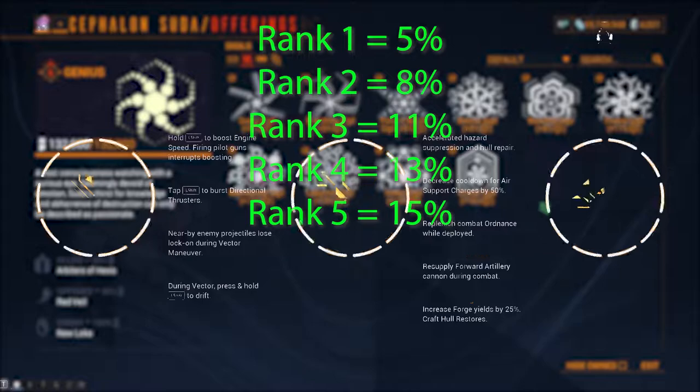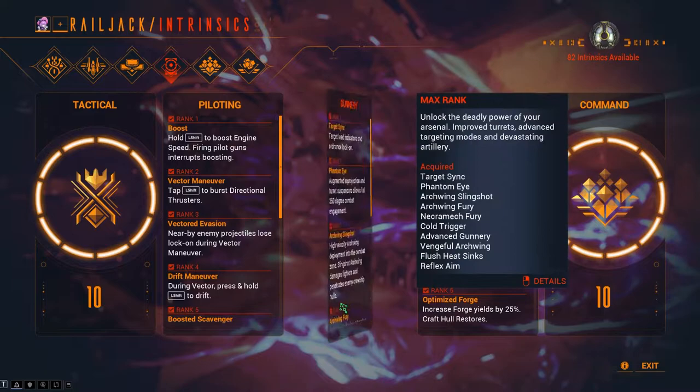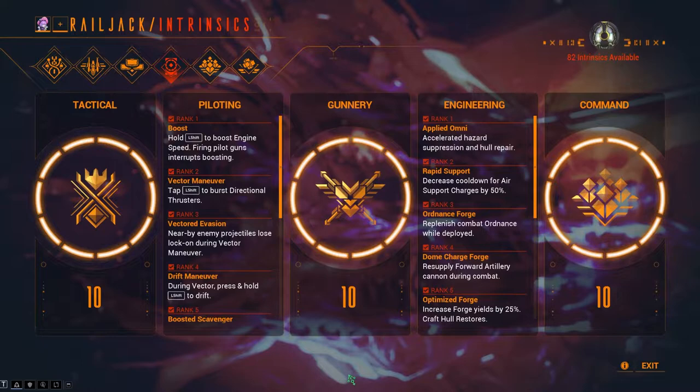Intrinsics are needed to upgrade your Railjack classes. Around 10% of all affinity gains in Railjack missions get converted into intrinsic points. It takes about 10,000 affinity to gain one intrinsic point.